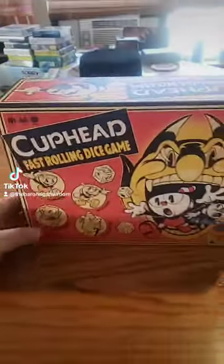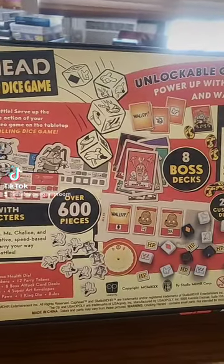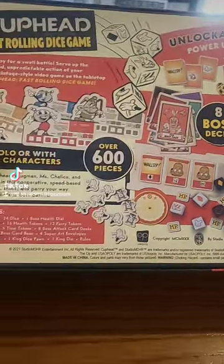A game we've been playing a lot lately has been the Cuphead Fast Rollin' Dice Game. It's published by OP. It's a cooperative game for one to four players. It says 12 and up, but I don't really get what that's about. And 20 minutes, sort of.